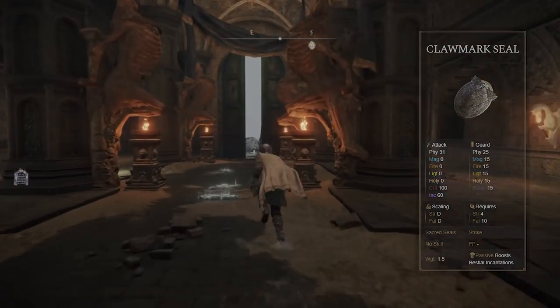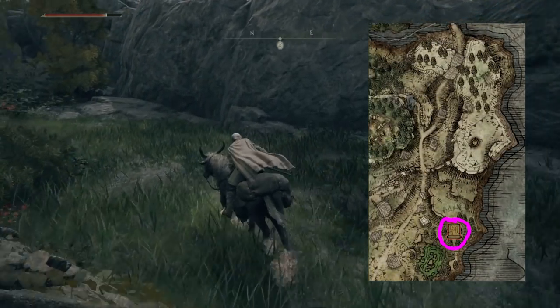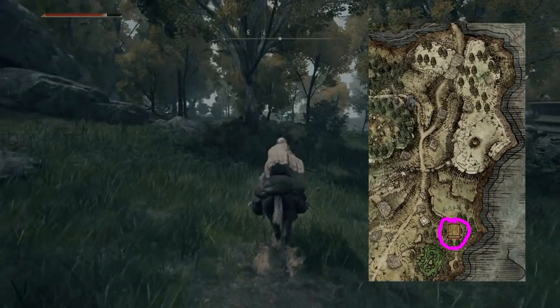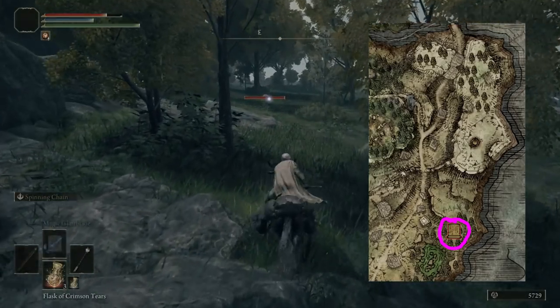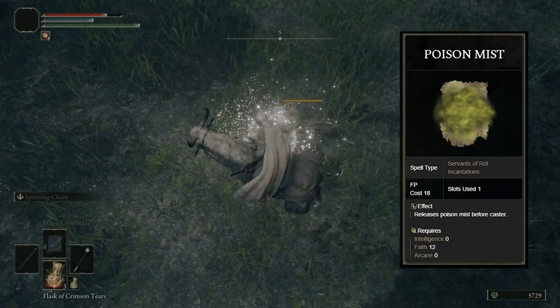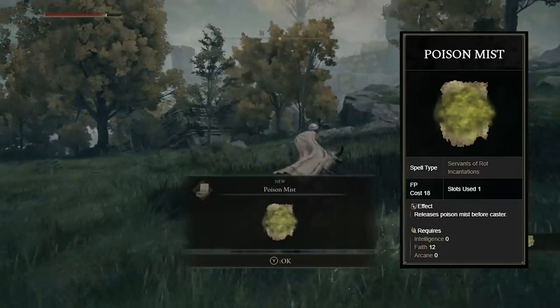Now we're gonna need the incantation that we're gonna use. Head south to the Weeping Peninsula, and then off to the side in the woods here. There will be a beetle on the ground that will teleport around if he sees you. Don't worry, he doesn't go very far, so just find a way to reach him and hit him to get the Poison Mist incantation by killing him. This is why we needed 12 Faith, and now we're almost ready to go on our quest.